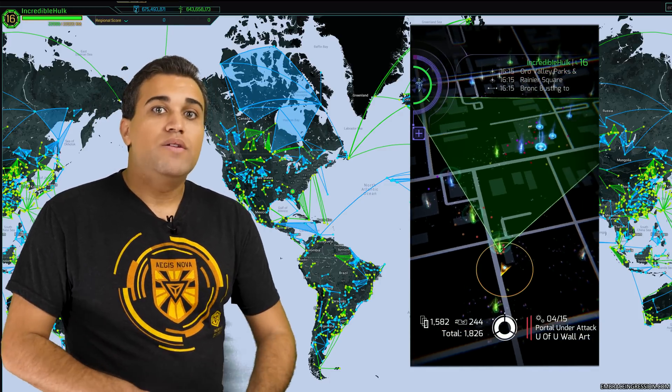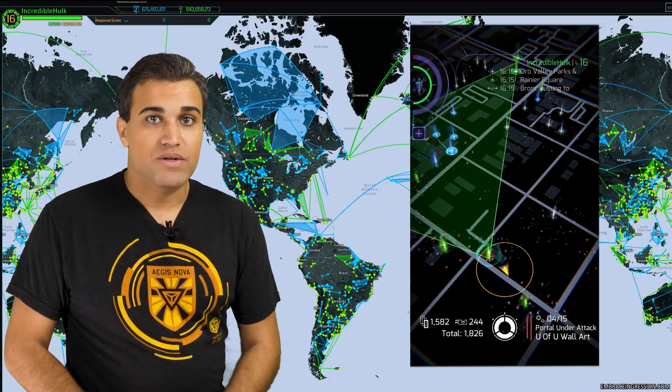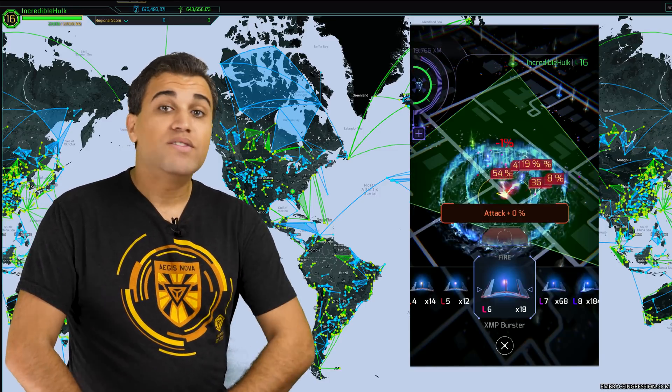When a field is created, all of the portals, links, and smaller fields underneath that field can still be destroyed and captured. However, you cannot link two portals together or create a field underneath an existing field. Good news is, you can create a bigger field over a smaller field, or you can link from one of the portals that was used to create the field to a portal on the inside, but the link does have to originate from the outside portal. For full information on how to field, make sure to check out our Ingressions Fielding series that starts with Fielding 101.